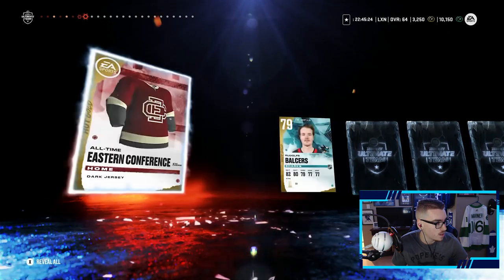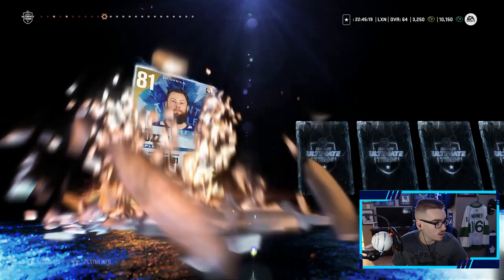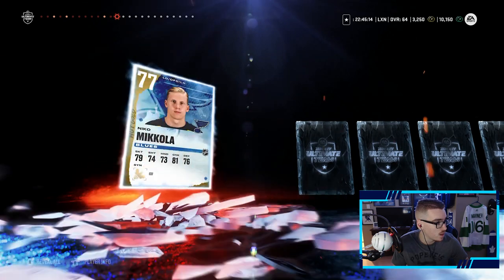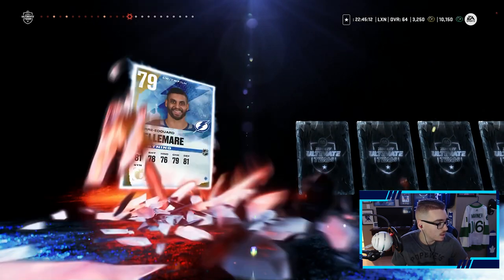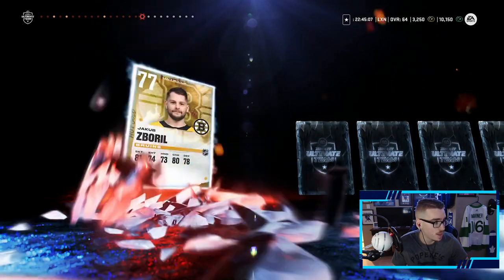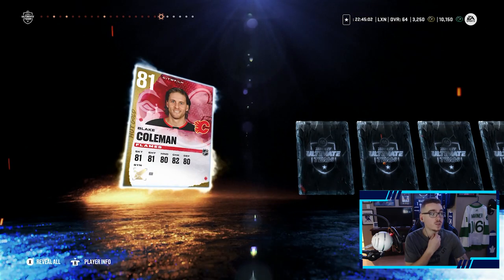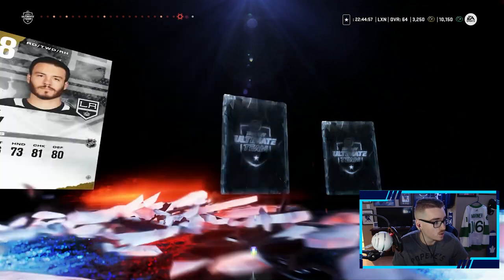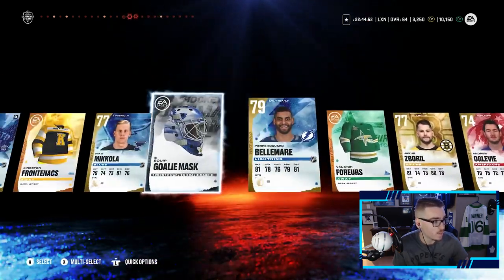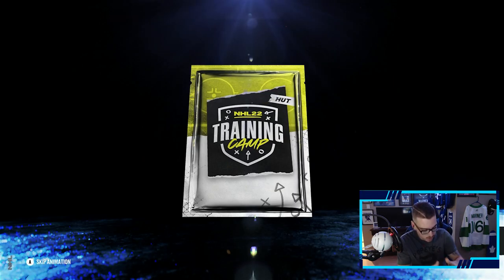Dylan DeMelo, Logan O'Connor, Jake Muzzin — we already have him so we can sell him right away, beautiful. A Marlies goalie mask — that's nice. And Blake Coleman, the newest Calgary Flame — not too bad. All right, we will take that — not a bad pack! We have one more exhibition pack, might as well open the last one since the first one was pretty good.